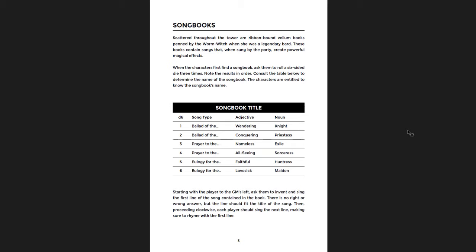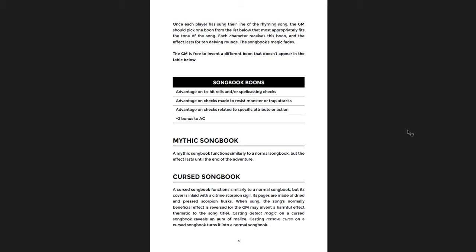There's a really cool mechanic — you might call it a gimmick, but I think it's a fun element. Throughout the adventure you find song books. You roll the song type, the adjective, and the noun, then ask people at the table to invent and sing the first lines of the song, go around the table and have everyone try to rhyme. Based on what the song said, you give them a boon. The first time they find a song book, you roll up the title and develop a boon that goes along with that song. Not everybody will be into it, but I think it's really fun. There's also a cursed song book that makes the effect the opposite — a curse instead.